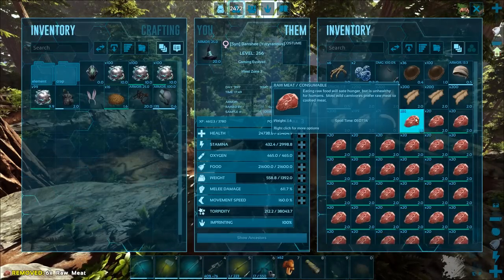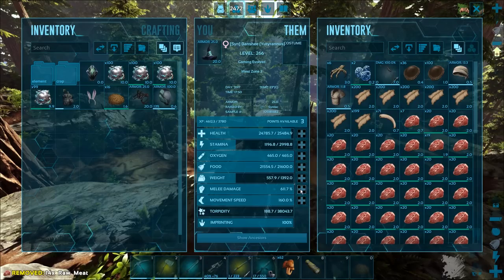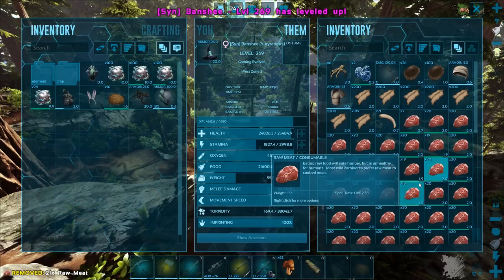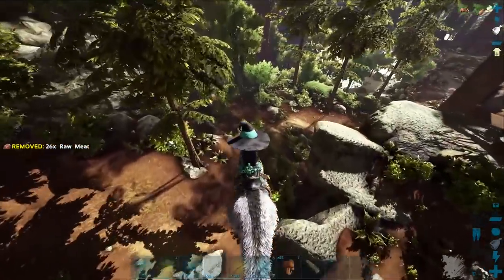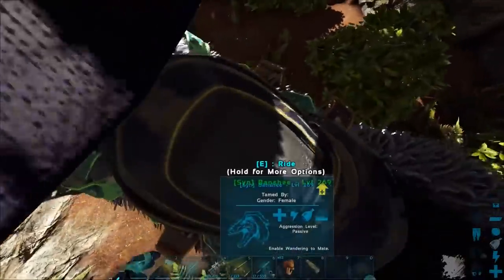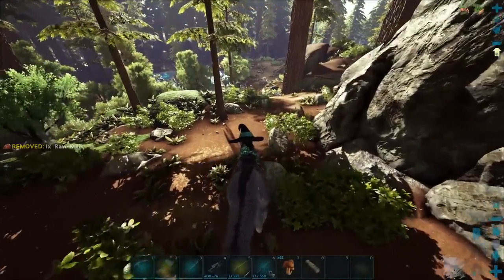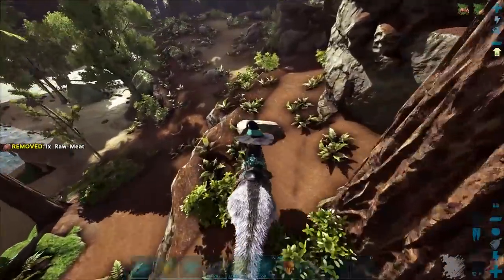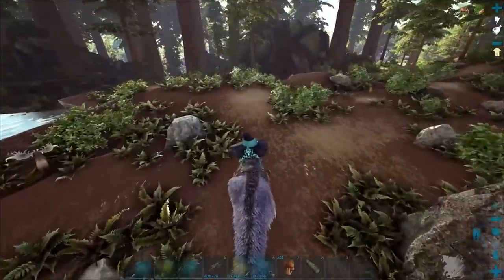Let's force feed a little bit so we can get some stamina back. We also got some levels — let's pump some more melee. These Euteranus are really cool, I gotta say. Really awesome new creature. I gotta try out some things with this thing — we're probably going to bring it into a boss arena, maybe even the tech cave. We'll see if they're useful for endgame uses rather than just raiding.